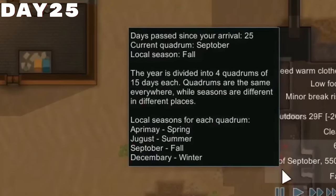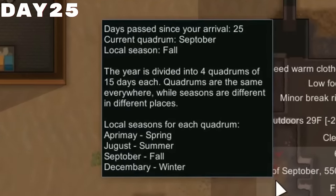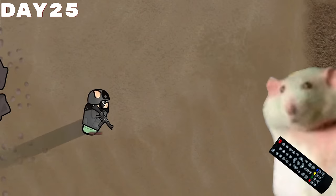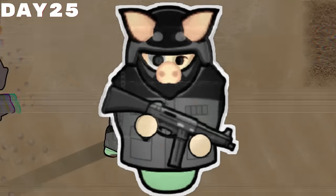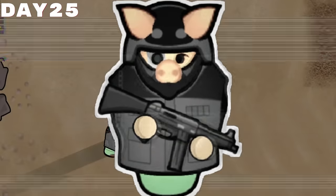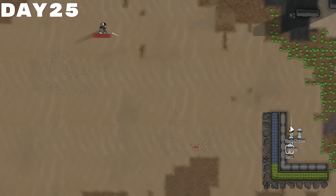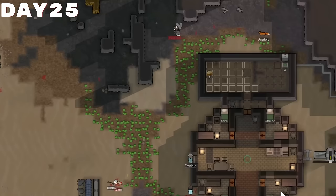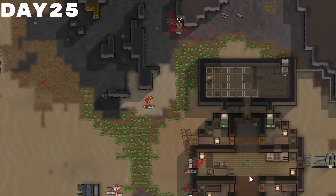If you're new around these parts, you may not know that every 25 days during one of these videos, I will do a custom-made boss battle for our colonists to take on. For our very first boss battle, I decided to go with Hog Jones — a very well-known and renowned pig pirate here in these parts, wielding an SMG as well as several bionic body parts, as well as a death acidifier to make sure we don't steal any of those bionics. As he approached, we immediately began engaging in combat with him, but I didn't anticipate that he would be this strong — he may have been a boss better suited for day 50 or even day 75.